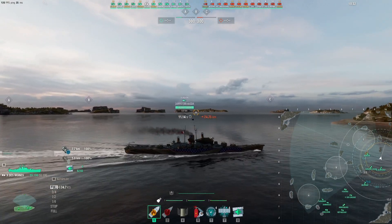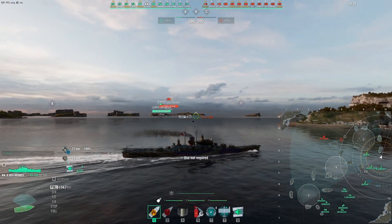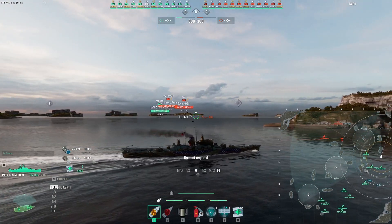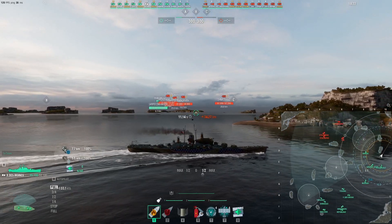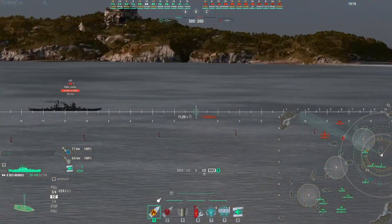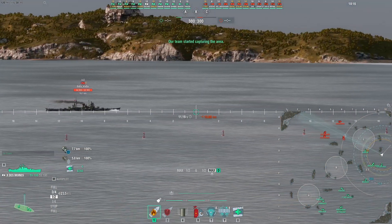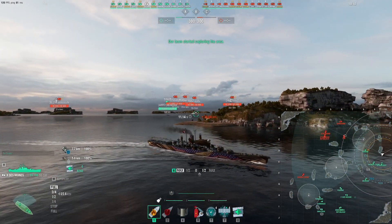Nothing worse than getting caught in an outnumbered situation and being focused down. They've got a Zao and a Stalingrad, a Shishkashima. There are two Stalingrads coming our way — that's interesting. Might as well be two battleships, right? I mean, a Stalingrad is practically a battleship.